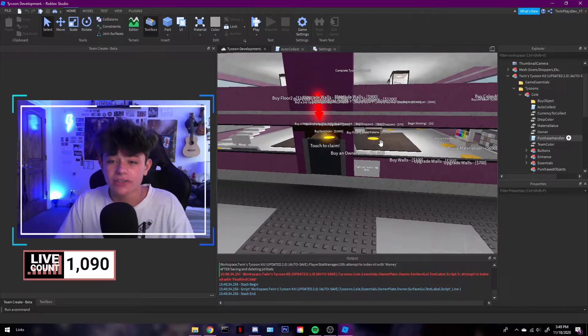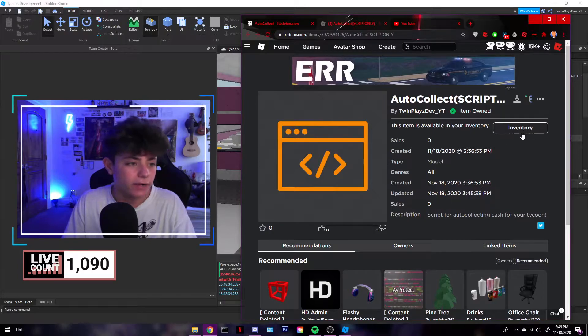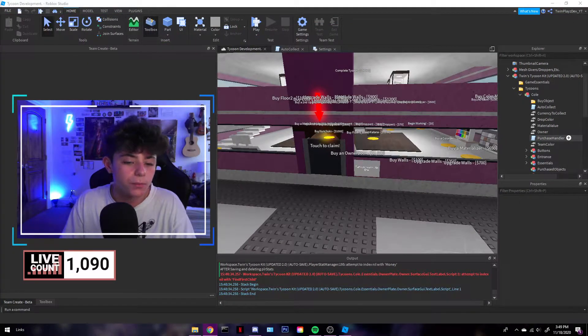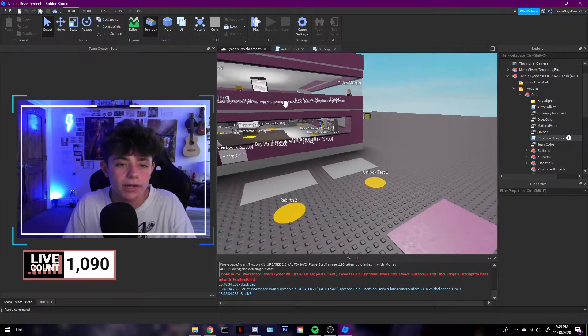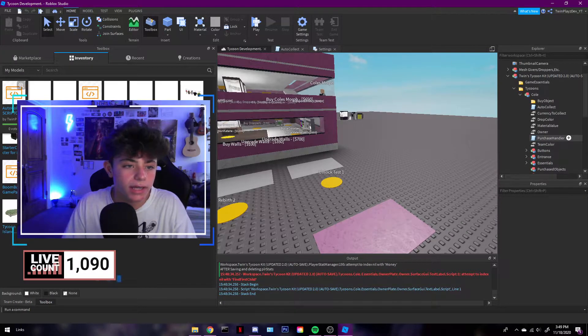So what we're going to be doing is getting a model. If you don't know how to find it — how to find the Toolbox and get models — when you click my link, you're going to click the button right there to get the item. Then go to View > Toolbox, or just Toolbox on the Home tab. It's going to look like a big panel, and then go to Inventory.